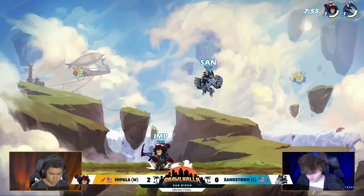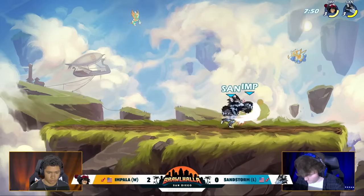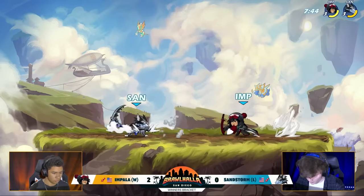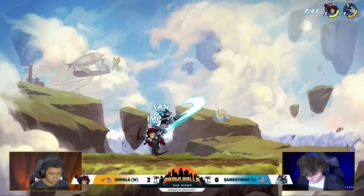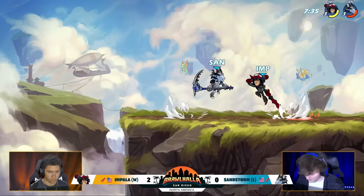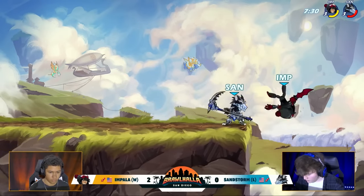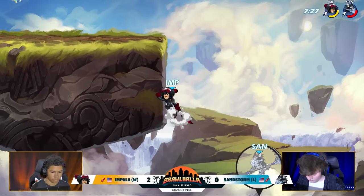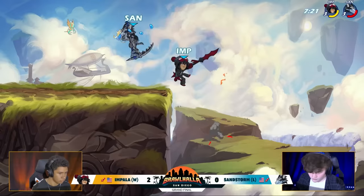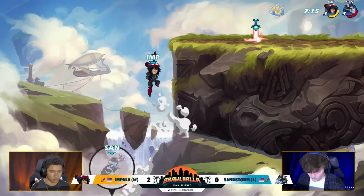Impala up 2-0 over Sandstorm. Can Sandstorm do the reverse? First weapon goes to Impala. He finished that last game up with that spear in his hand. If we get a 3-0 here in Grand Finals, production is going to be happy, Jabaili is going to be happy. Honestly, the way Impala is playing, he's putting on a show for us — just looking so clean. Impala comes down. There's that bow down sig weapon toss that does not connect. Sandstorm with the scythe in hand but he's taking so much damage already — Impala has a gigantic lead.